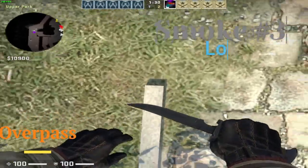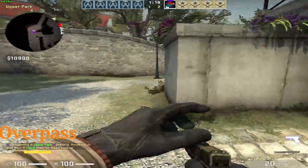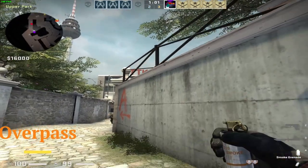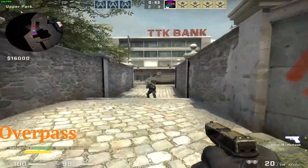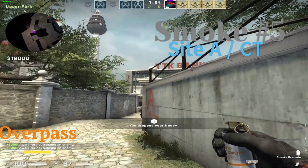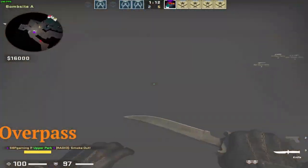If you want to smoke long, align yourself like this — be careful, there might be enemies here before you as a terrorist. Align yourself like this and throw the smoke around there in the middle of that floor pot, and that will perfectly cover with no gap. If you want to smoke bank, align yourself like this — again there might be enemies, so be careful. You throw the smoke, point on the still thing over that, and just throw — that will smoke bank. And if you want to smoke A-side slash city from the exact same position, only do it a little bit lower and a little bit more on the left. Pretty easy smokes on Overpass.